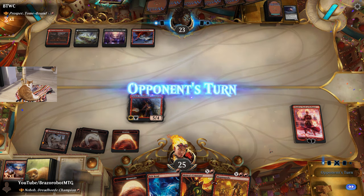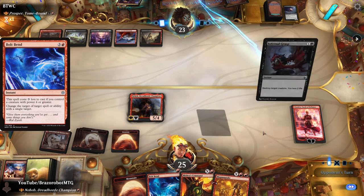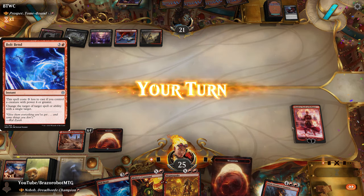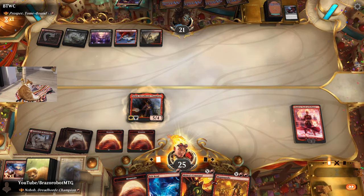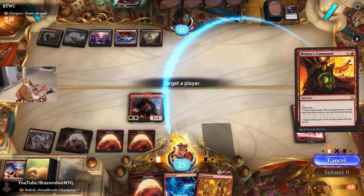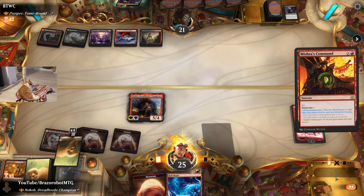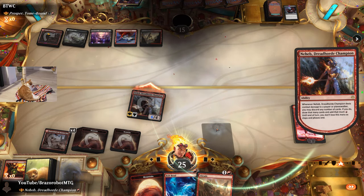We could use Mishra's Command to attack with Neheb, but I better hold up Bolt Bend here. Sometimes they will play their own creature and try to kill yours, and then you can redirect that to their creature — quite funny. Neheb is back. Mishra's Command — very good card in this deck, I'm happy I included it. We give plus one, plus zero haste, and also loot one card. We discard a Quake and draw a Braid. Now we trigger Neheb — and opponent scoops it up.